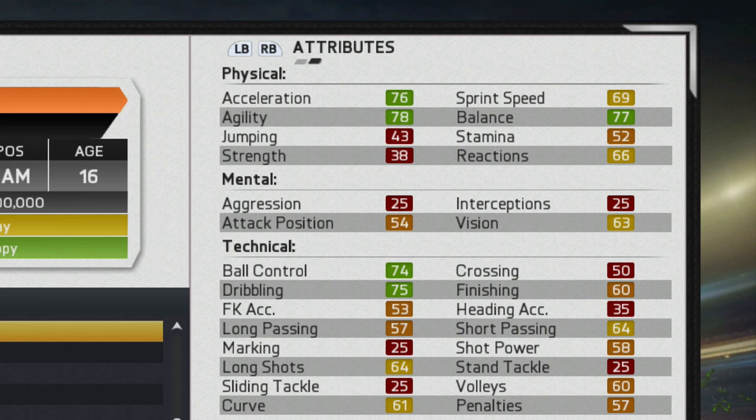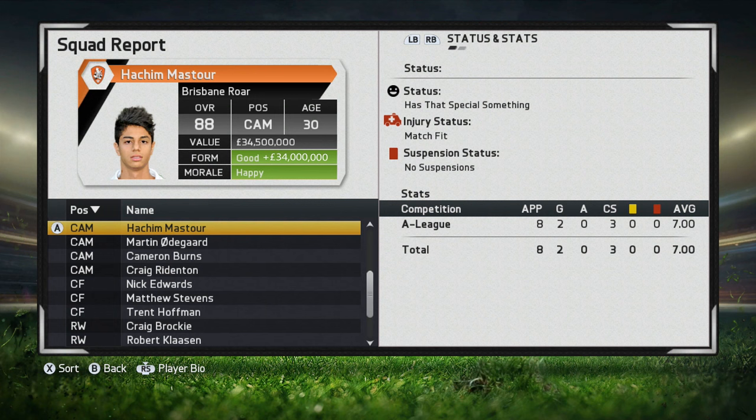Looking at his attributes, he's got pretty fair physical attributes: 76 acceleration, 78 agility, and 77 balance for a 66-rated player — not too shabby. For the technical attributes, he's really only great at his ball control and dribbling. The rest is very average for a 66-rated player.